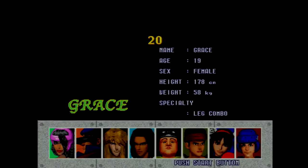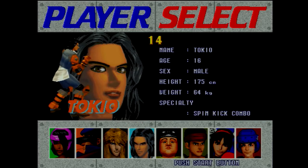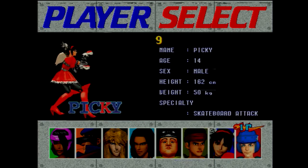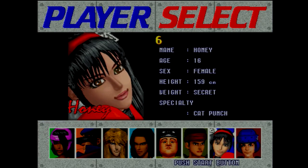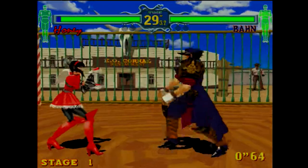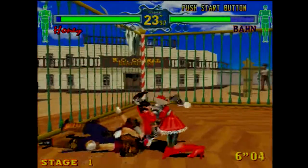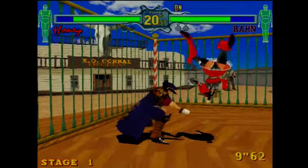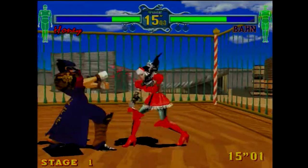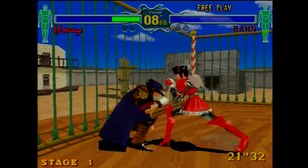I already uploaded the intro in a separate video. Now, as you can see, these are the characters: you've got Grace, Spawn, Raxel, Tokyo, Sandman, Jane, Honey — or Candy in the other versions — and Picky. I'm going to pick Honey, because she's always been the character I played in the Sega Saturn version. Just like Virtua Fighter 2, if you're accustomed to the Sega Saturn version, you'll notice the arcade version has the full 3D background, as opposed to the scrolling bitmapped effect going around the whole ring. I just like how the 3D backgrounds look a lot better.